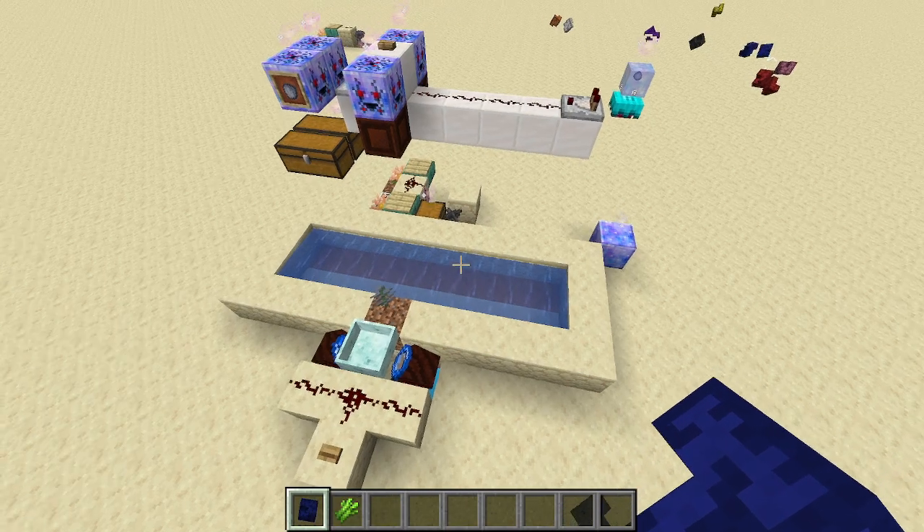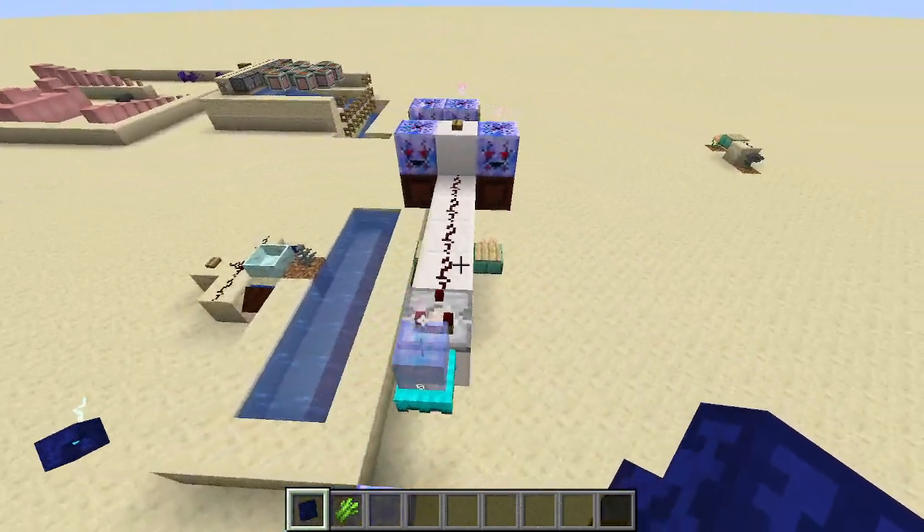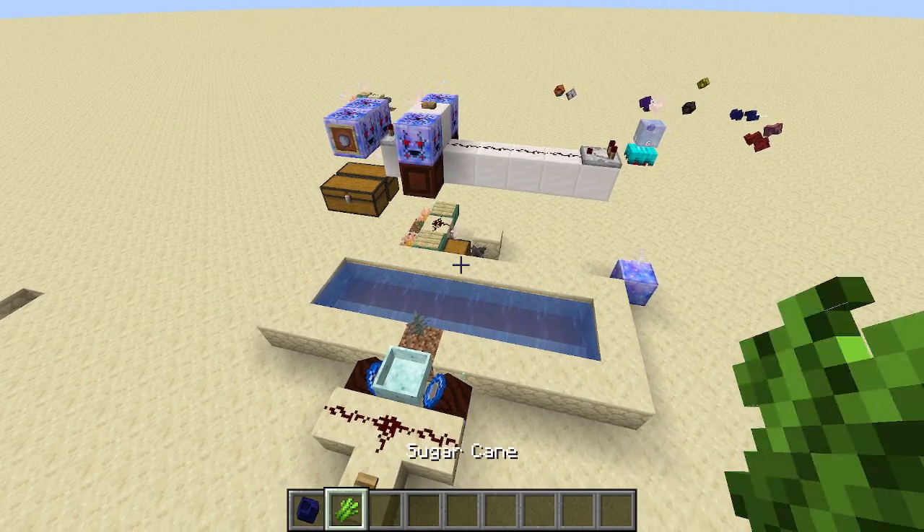Hi, this is a really pointless thing I made while slacking off and working on my Botania add-on. It's a sugarcane farm that doesn't use any pistons to break the sugarcane.